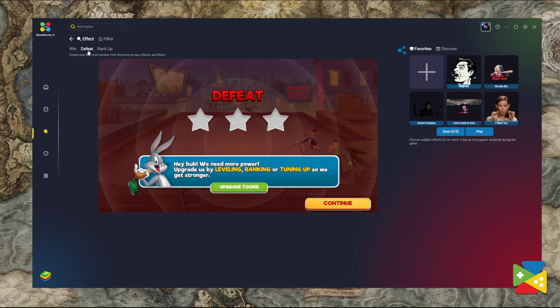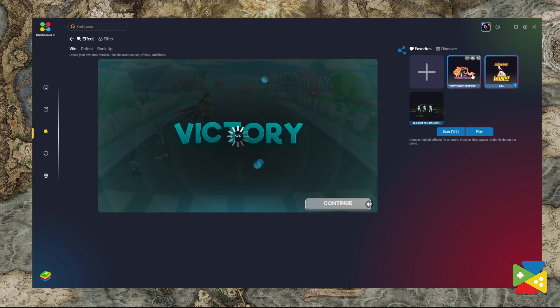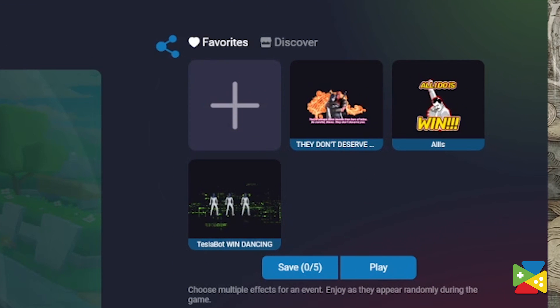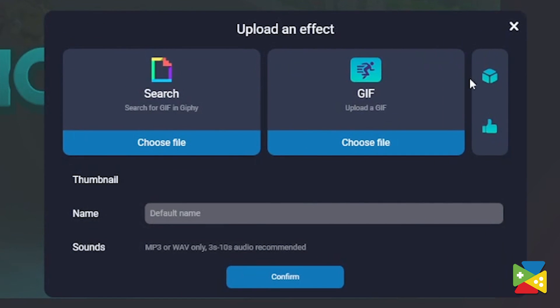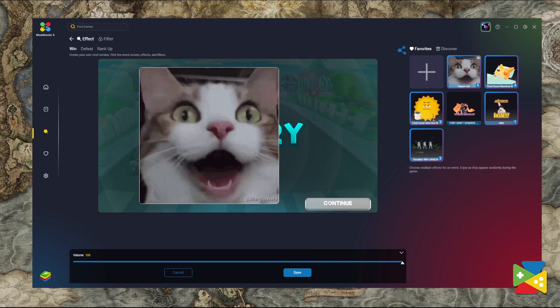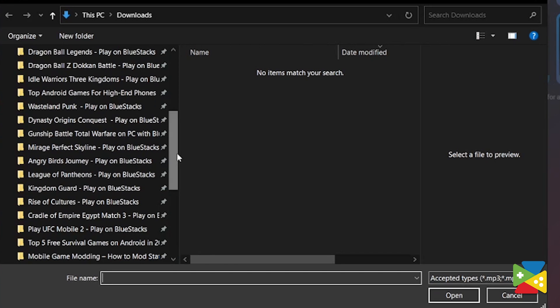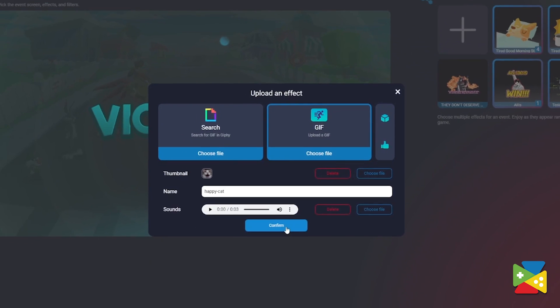Start by choosing the screens you want to tweak up here at the top, and then you can choose the special effects you want to add. To add your own custom effects or import new ones from Giphy, you can also click on the plus button when choosing your effect. This will open a screen with two options: you can either add GIFs directly from your PC or search them on Giphy. For example, you can add a cute cat GIF. You can also add sound beats in the form of MP3 or WAV files, which will play alongside your GIF in the game.